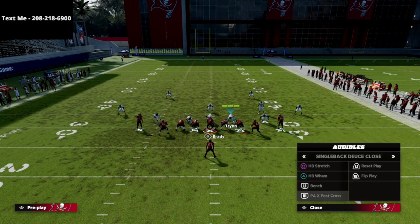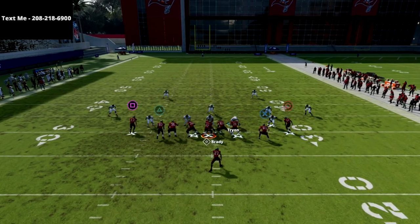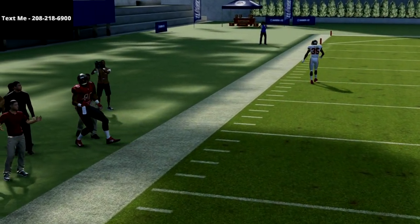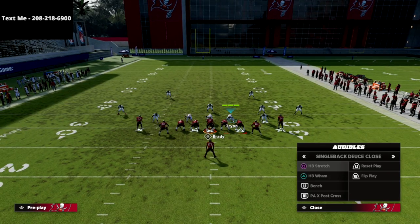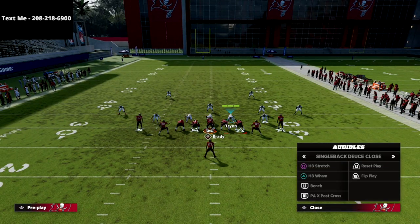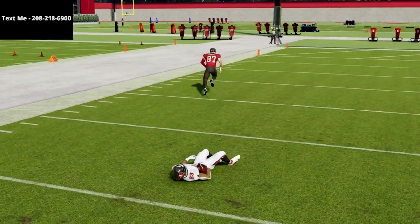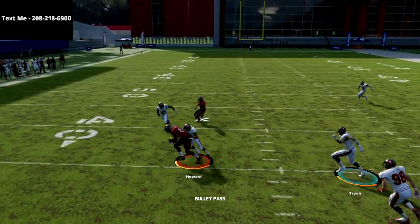All in all, this Deuce Close is really good — it's really fun to run too. You're going to have a lot of success with these post routes and things like that. The motions aren't the best in the world, but honestly you don't really need them. This rollout corner route is really, really good this year — I would encourage you to work it into your offense. The play Bench from this formation is unstoppable. It might be the best passing concept in the entire game, at least to start the season. Those little five-yard out routes really require a very specific adjustment on both sides, and it's hard to stop both sides at the same time.